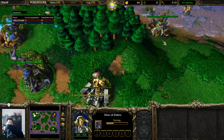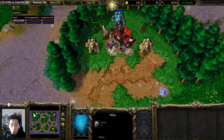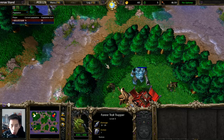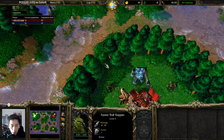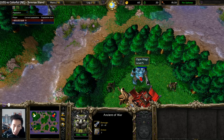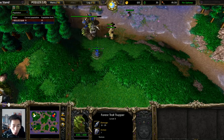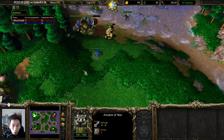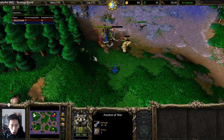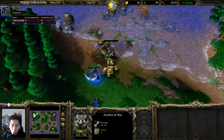A standard classic matchup. We've also seen the wisp technique where one single wisp hides here, and because there's only one tree in this location, an archer from this side can actually take out the Ogre Magi without getting pressured by other units — those units have line-of-sight issues and are unable to attack past the trees, allowing the archer to deal a large amount of damage.